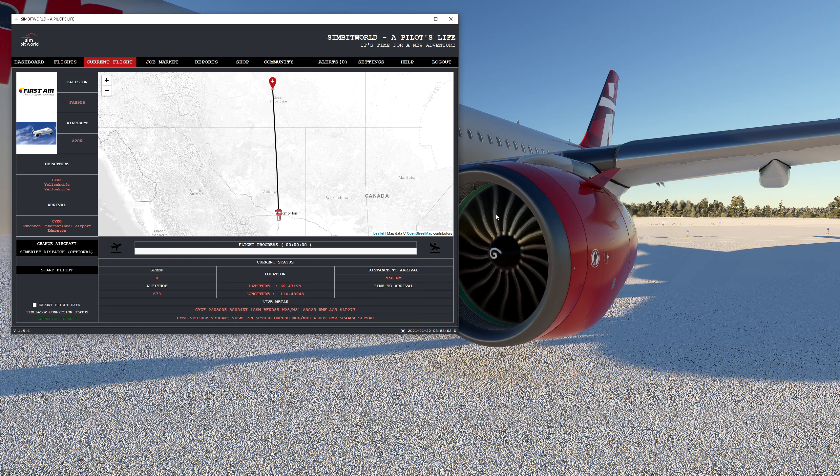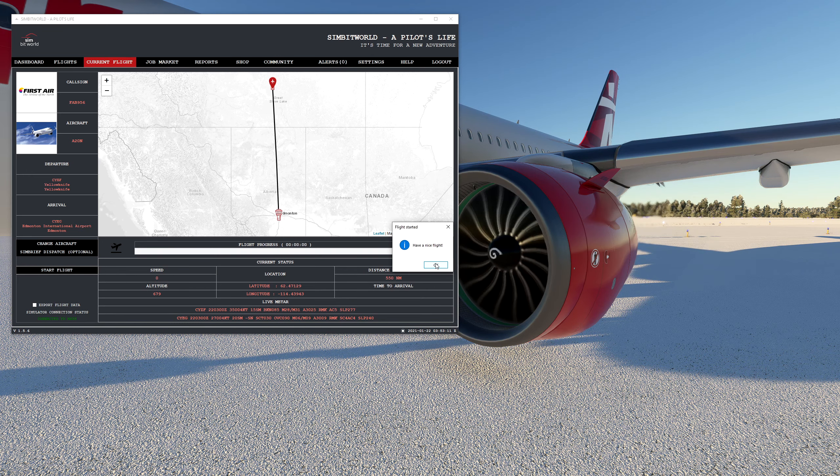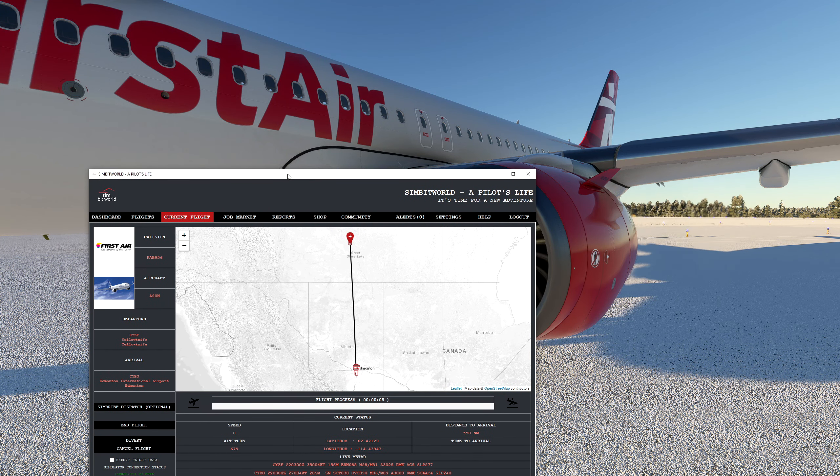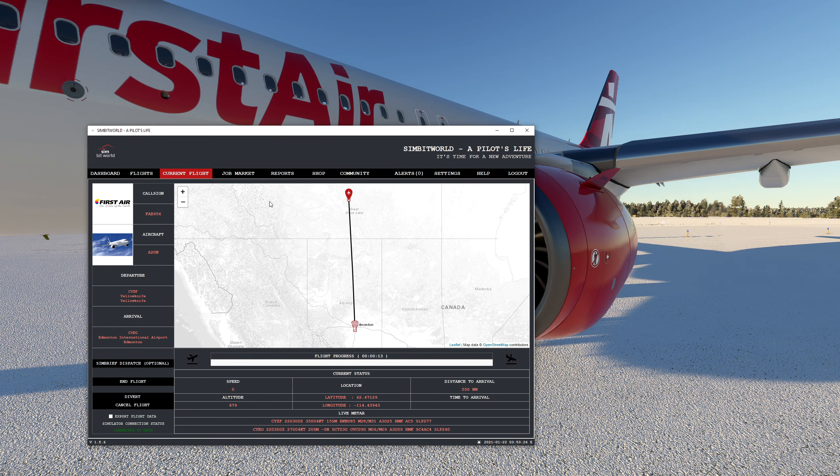The engines are all ready to go and we're just about to taxi. It says it's connected down here — I'll go ahead and start the flight. There we go, the app is underway. I'll get this thing flying and in the air, and I'll give an update at cruise altitude and then again as we land, and we can do a review on how the flight went and what happens within the app. See you at cruise altitude.